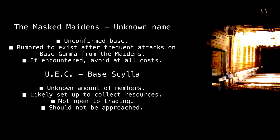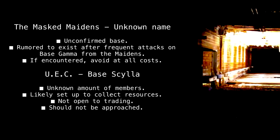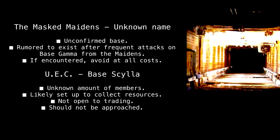UEC — Base Scylla. Unknown amount of members. Likely set up to collect resources. Not open to trading. Should not be approached.